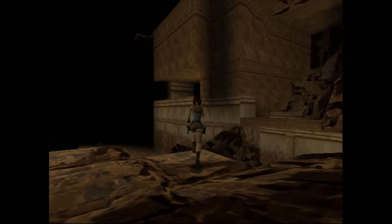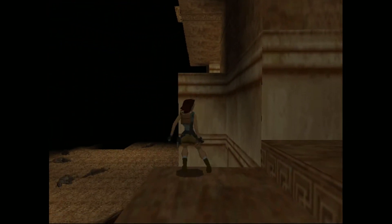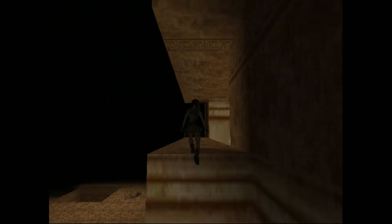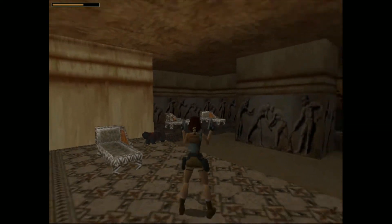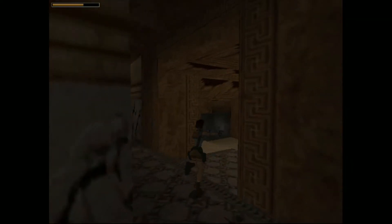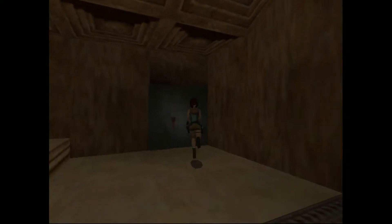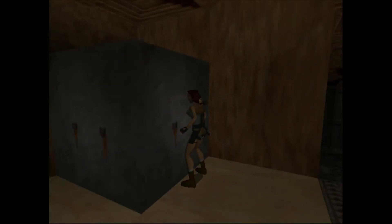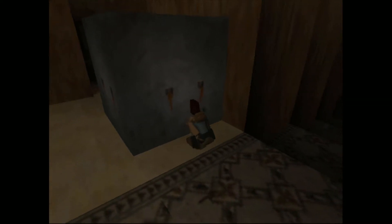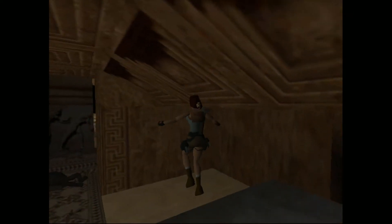Now we have to jump over there. I found that this tile right here is the best for that. There are also going to be two monkeys in here. Just kind of run around in circles with him and he probably won't hit you. So here we just pull this out twice. And there is a switch. I thought I could jump over it. There's also a small medical pack right here to the left of it.